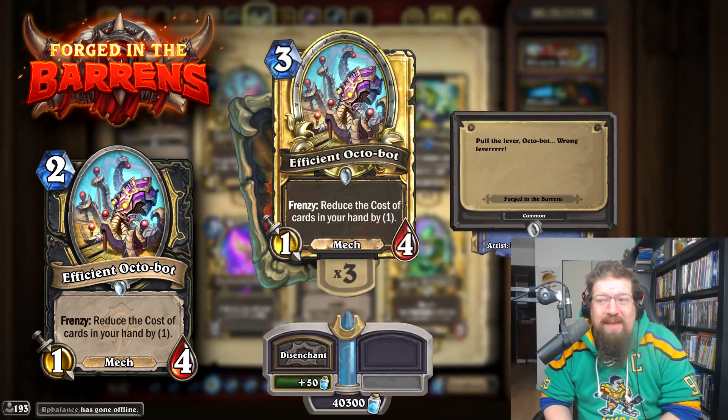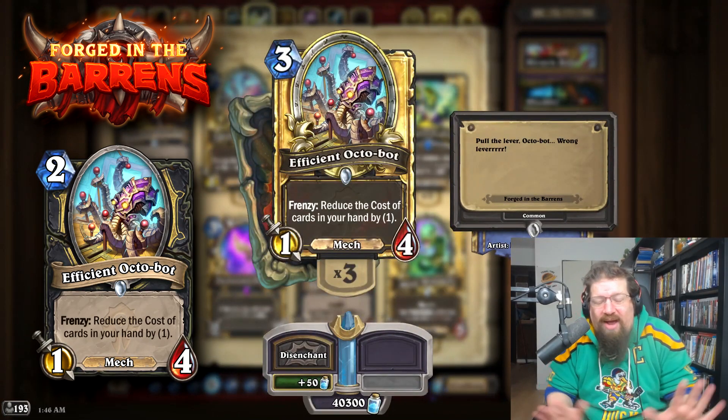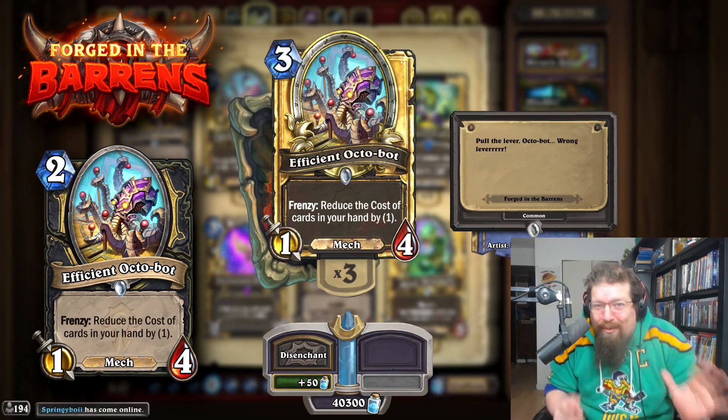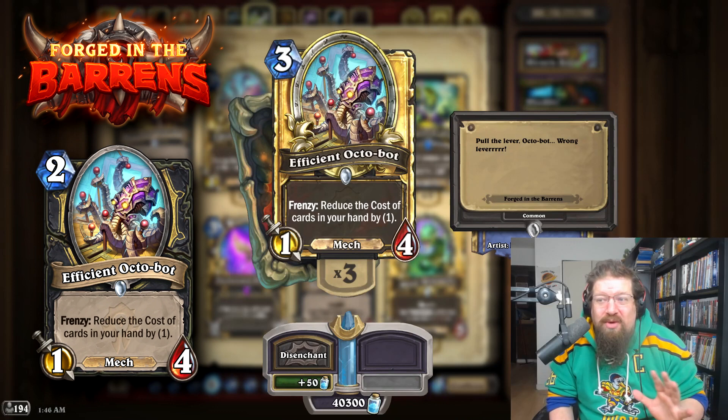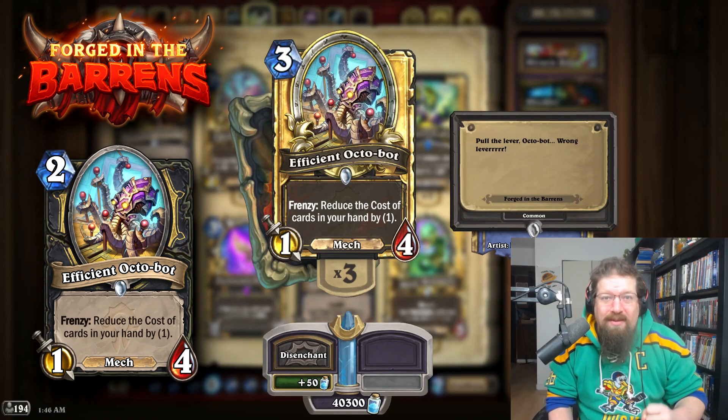Efficient Octobot used to be 2 mana, and it's another card I just wouldn't revert, because we don't want more mass mana cheat. Rogue can already do really terrifying things with Pillager Rogue, and this at 2 mana scares me — especially with the cards coming out in the future, it would only get more insane. So I would not revert Octobot.